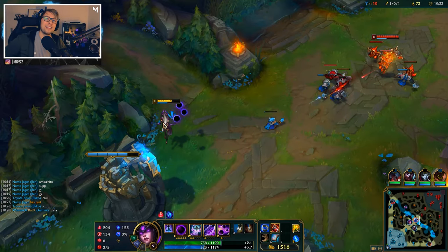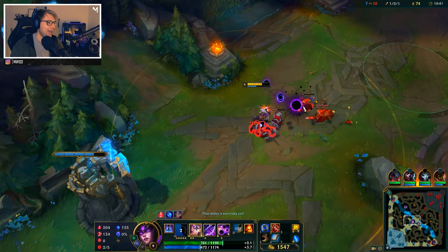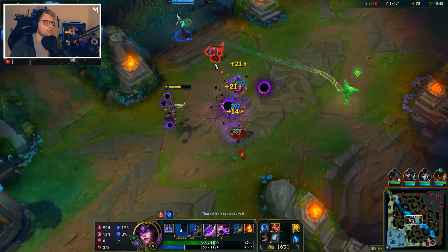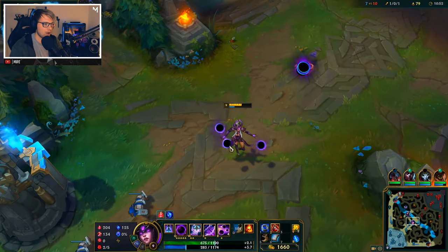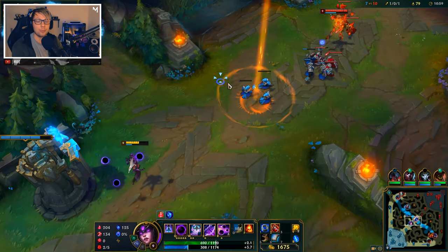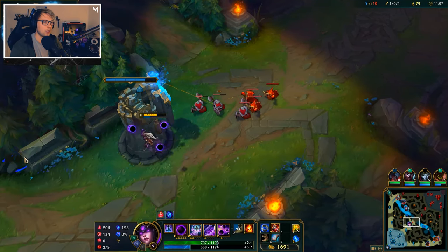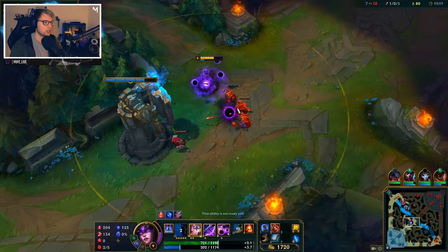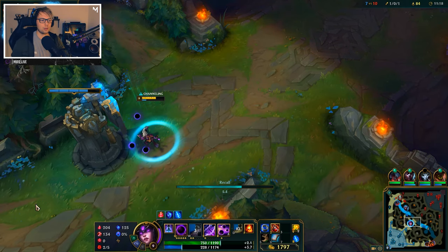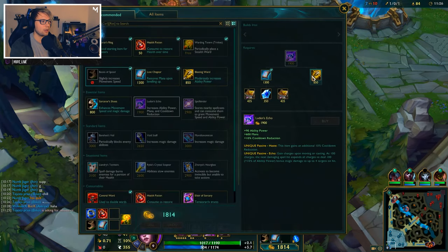Our next spell is called Unleashed Power — pretty cool name. What this does is it takes any sphere you have on the ground plus the three swirling around you and bursts the enemy with them, dealing damage dependent on the number of spheres. At end level it gives about 200 damage — plus or minus depending on how much AP you have — per sphere. The maximum number of spheres you can get when combining it correctly with your ult is around six or seven, and six is going to be the most common number.